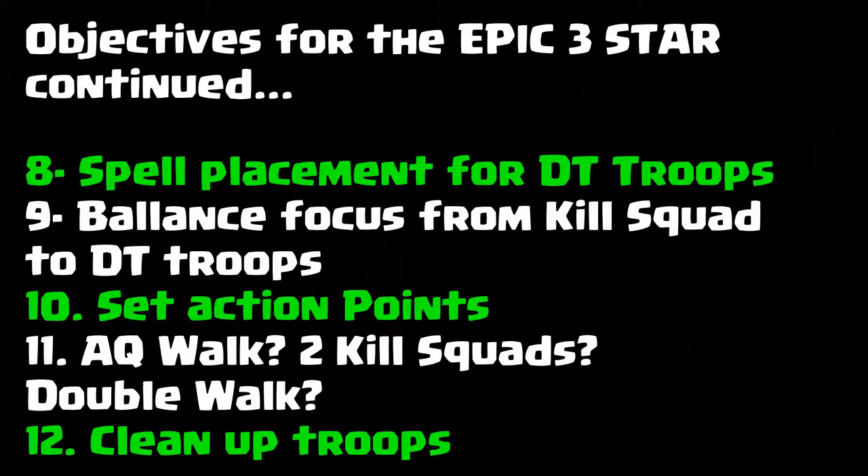We're going to discuss what action points are - something that a lot of people don't do. We're going to decide if we're going to use an archer queen walk. If you have a queen - I know this doesn't apply to everybody, especially the new guys, but once you get up to town hall 9 you'll have an archer queen. Are you going to use that second kill squad? Are you going to use a double walk - in other words use like six healers to try to keep everything alive? And then what kind of cleanup troops are you going to use, and how are you going to implement the cleaning up of the base to make sure we don't get that hated 99%?